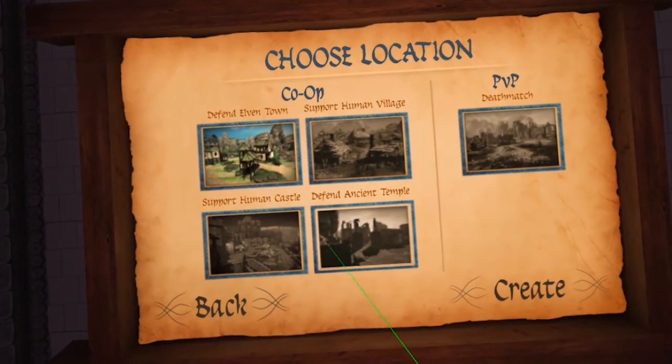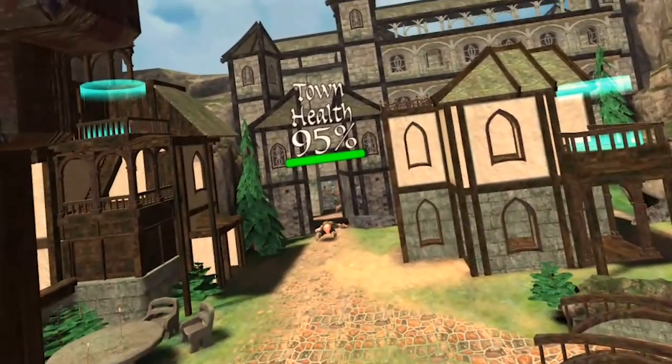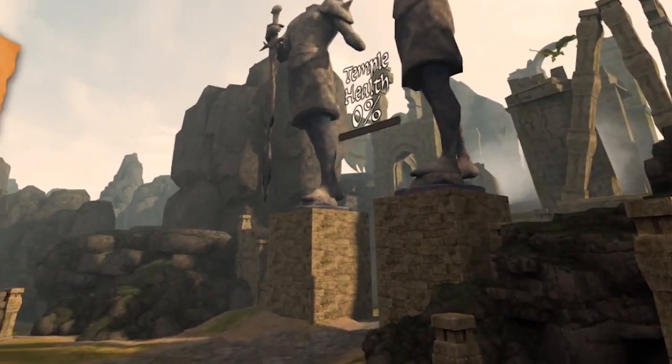In the defense maps, there's a single gate that you need to protect from various evil intruders. If too many make it through the gate, then it's game over. You will eventually lose — it's just a matter of how long you'll last.